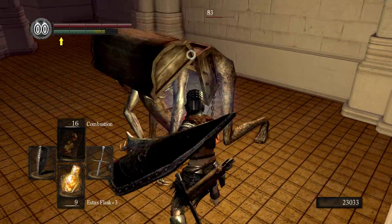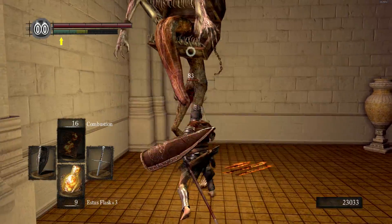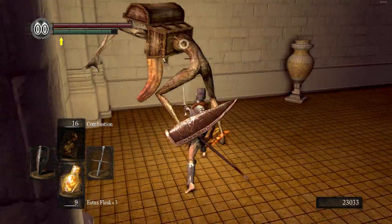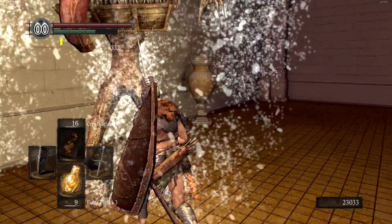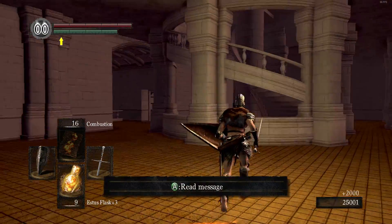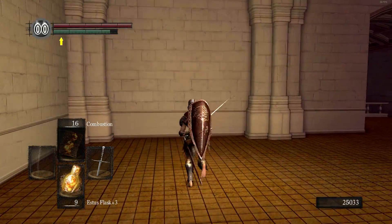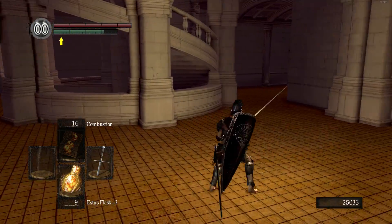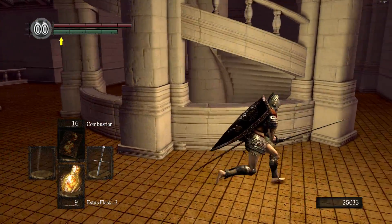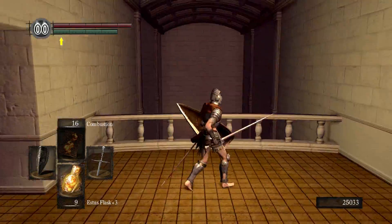The S-stock is actually very important for speedruns. There's a glitch you can do that I might show later if I can pull it off — it takes a lot of practice, but it kind of messes with the weapon system and basically allows you to have the S-stock moveset with a very strong weapon. When you two-hand the S-stock it gives you a double attack, which is pretty cool.